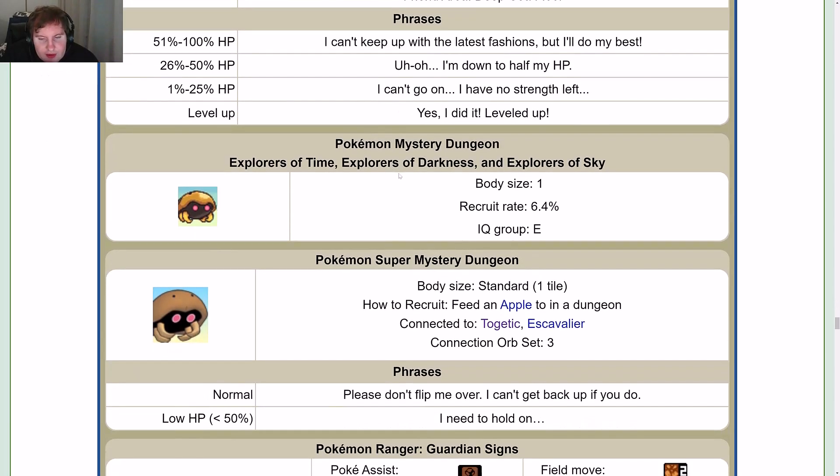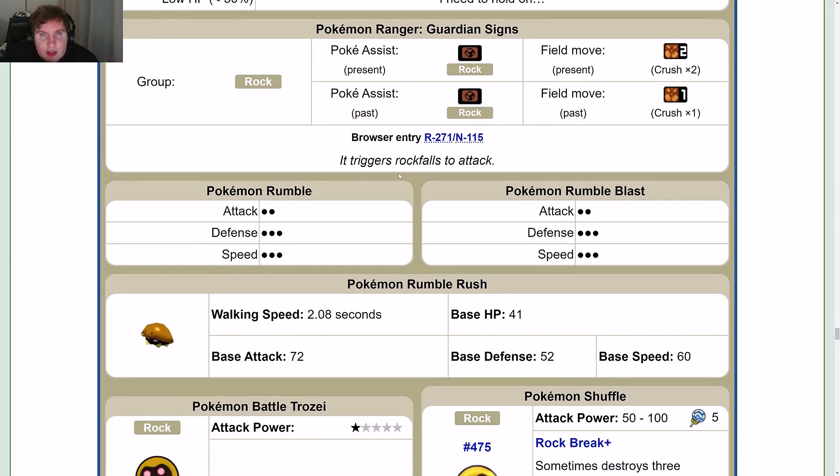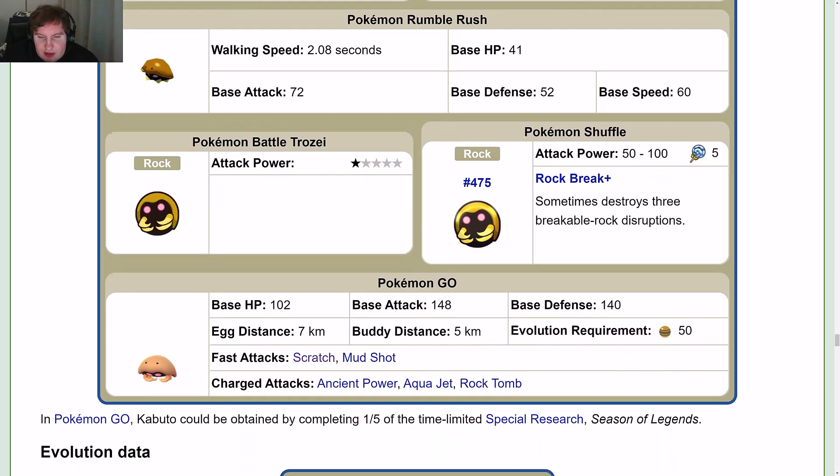Side game data — got all that. In Pokémon Ranger: Guardian Signs, the browser entry says it triggers rock falls to attack.